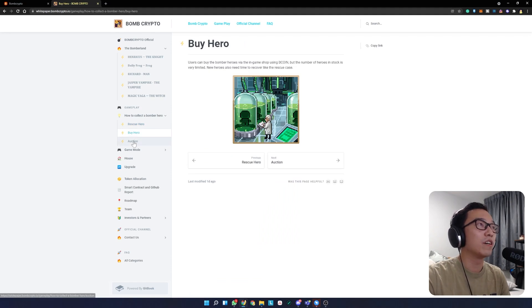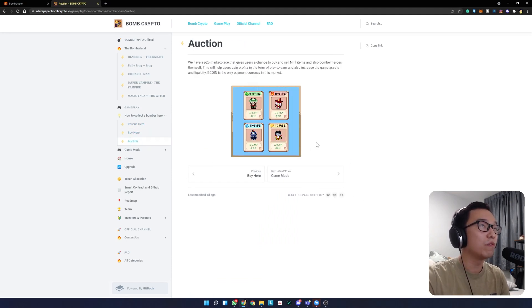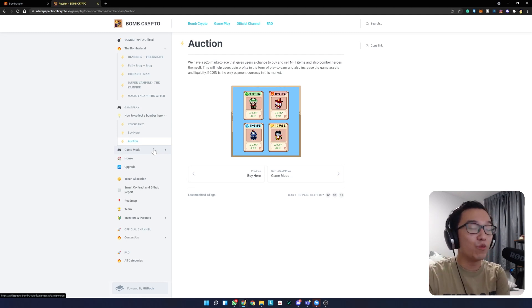So you can buy heroes here. They do have an auction function as well but this function is not up yet. The auction is still in the pipeline, but hopefully with the auction we'll be able to sell some of these NFTs — you can flip your NFTs or buy better NFTs to farm faster in the game for more B Coins, which can be sold for other cryptocurrencies that you want to accumulate.